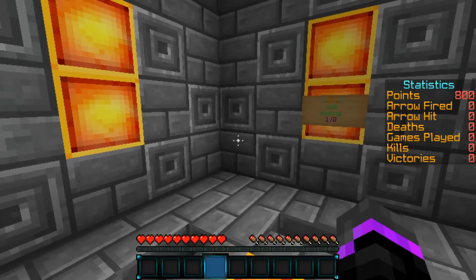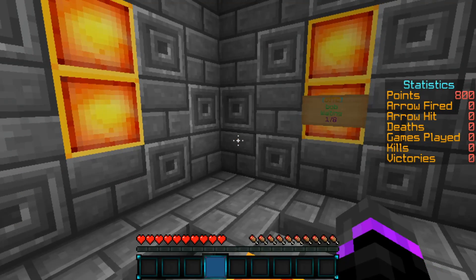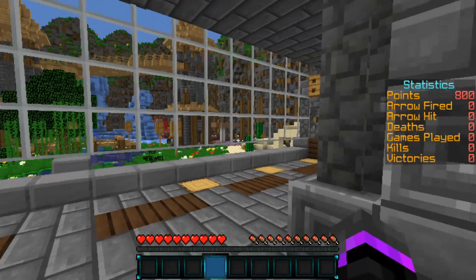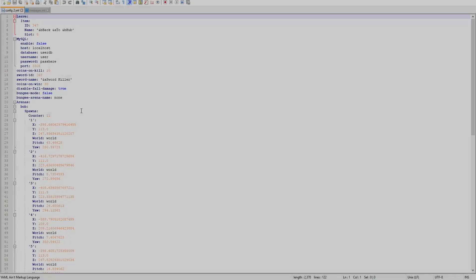So go ahead and right-click it. When you join, on the right-hand side of your scoreboard, it has a built-in scoreboard, which is awesome. You don't have to have any dependencies for this. As you see, you have your statistics — your points, your arrows, arrows hit, deaths, games played, kills, and victories. So we'll go ahead and jump into the game right now.